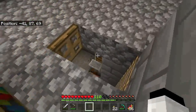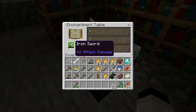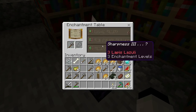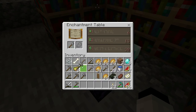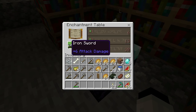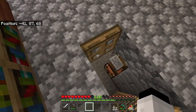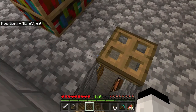Look, we have level 30 enchantments! We got Smite, Fortune 2 — and yesterday we had Fortune 3 and Silk Touch. And Sharpness 3 — dude, Sharpness 3 is actually really good. That's really, really good.